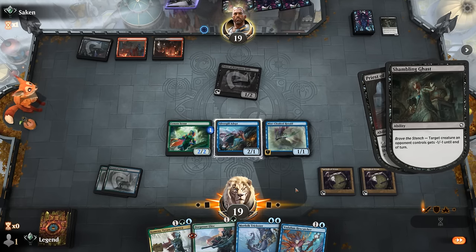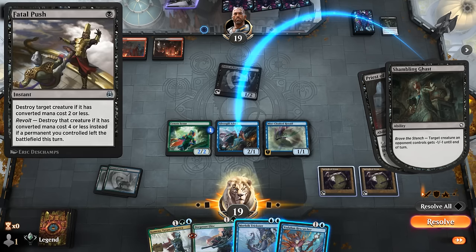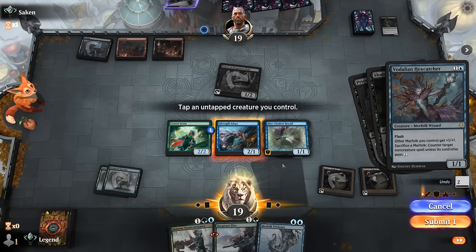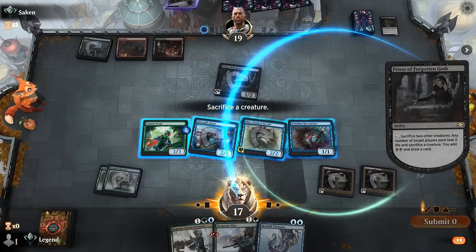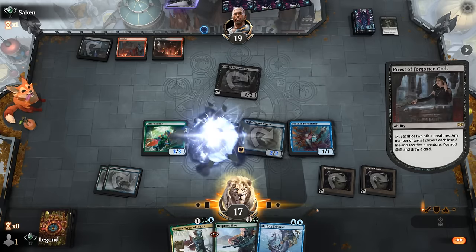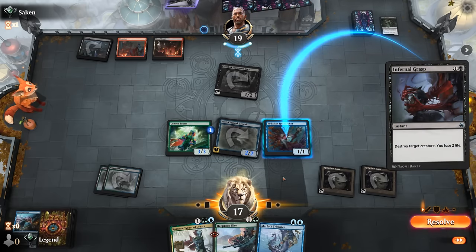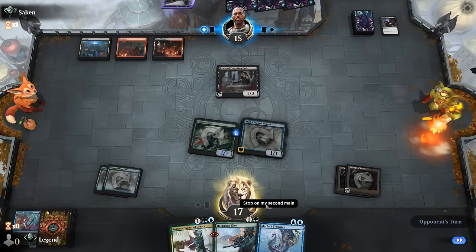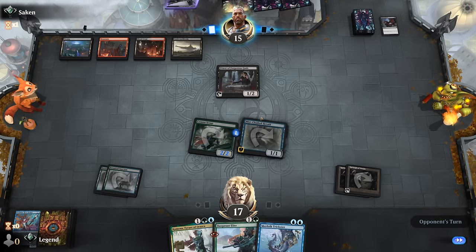Opponent goes for Priest activation end of turn. We could Hexcatcher now to try and save Adept — possible they have a Fatal Push in hand, but it's worth finding out. We sacrifice Silvergill. They use their mana to cast Infernal Grasp — no point countering since we want them to lose the life. We attack for two. This was a bit of a meat grinder — or fish grinder — but at least we didn't have to face a Mayhem Devil just yet and can hope they can't enable Priest again.